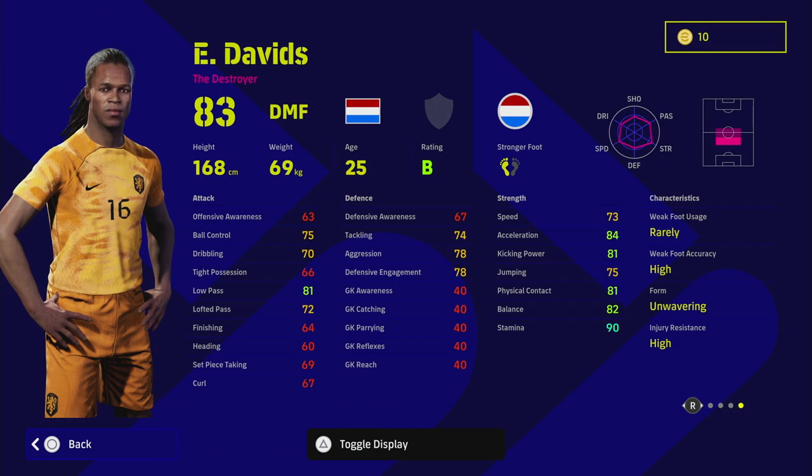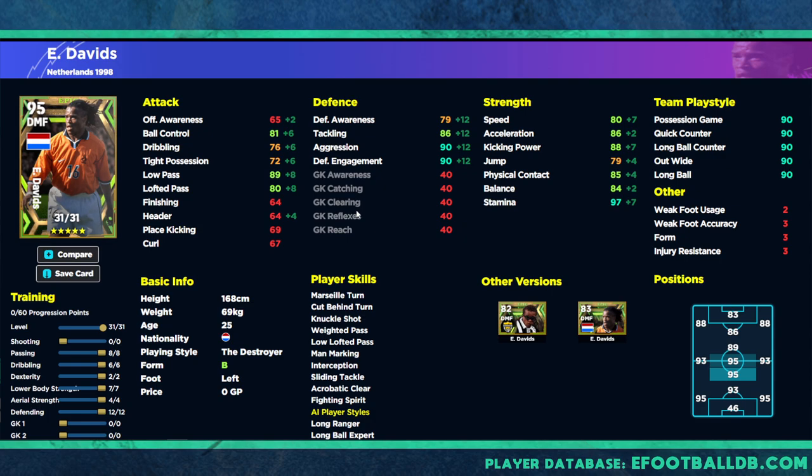I'd get speed and stamina to around 80 and acceleration to 97, because acceleration is more important than speed for a DMF — even good acceleration lets you highlight that. I'd genuinely want to keep him defensive if playing in defense, lock acceleration at 85 or 86, and focus on getting dribbling up because his tight possession will let him down in certain situations.